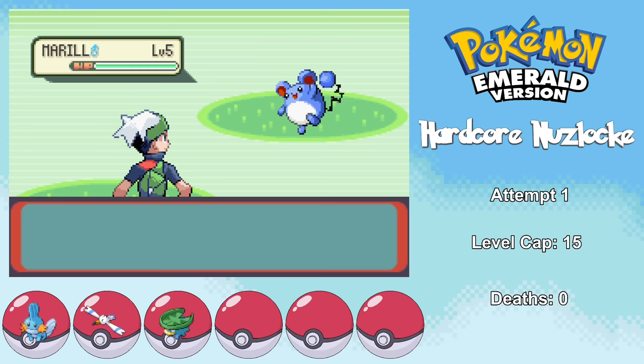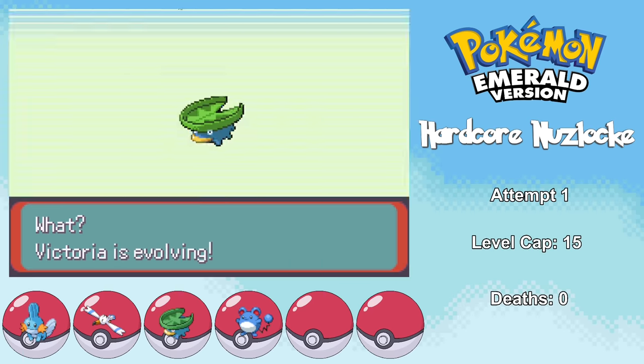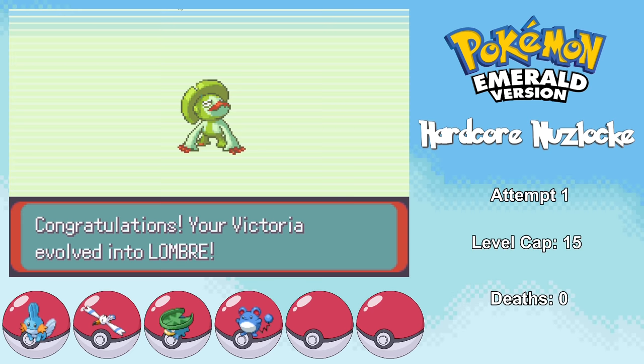On my way over to Rustboro City, I find a Marill that I catch and name Ontario, and it turns out it actually has the Huge Power ability, which is the best ability it can have. While grinding for the gym, Victoria actually reached level 15 and evolved into a Lombre — not that the rock gym would be hard for my water types, but now it's going to be even easier.